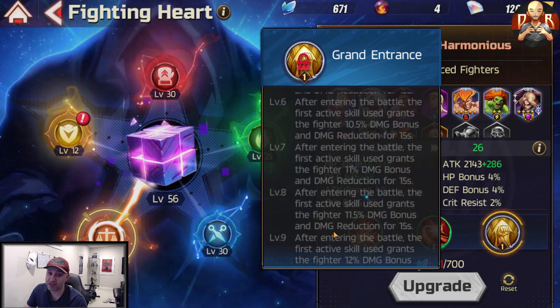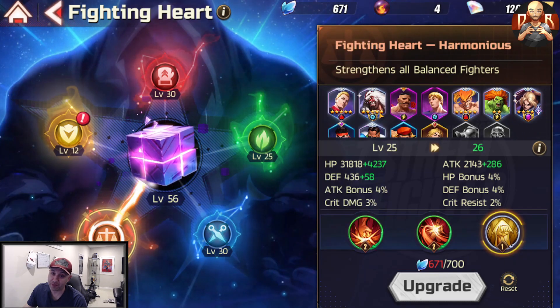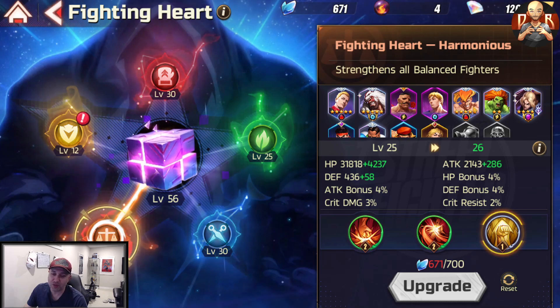I would push the Harmonious heart to 30 specifically if you have MH Ken. For B. Zangief he doesn't really need it, and Blanka can use it but it's not essential. If you don't have MH Ken, don't push past 25.